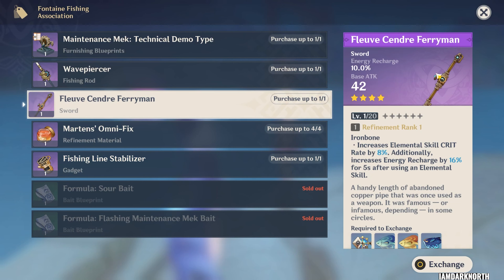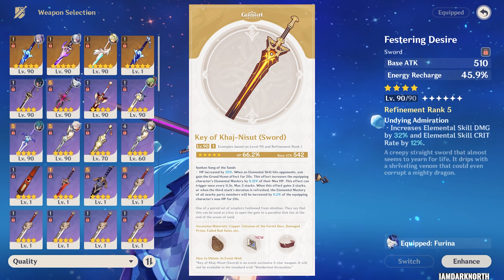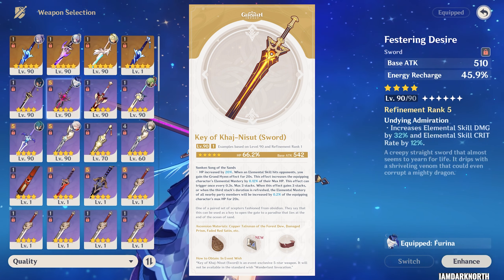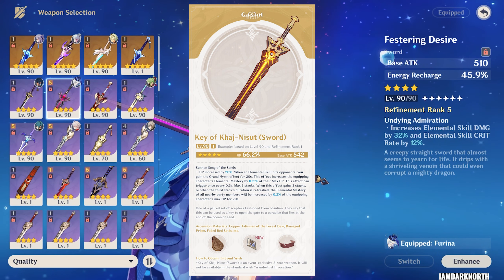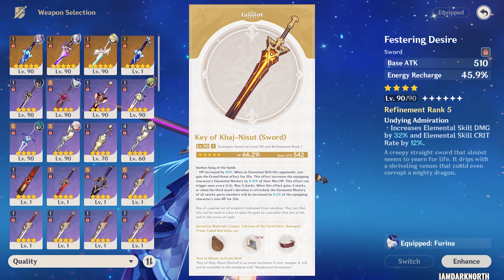If you don't have R5 Festering Desire — if you're a newer player or you just didn't play that 1.2 event — you can get a sword from Fontaine via fishing, which at max gives you 16% crit rate and 32% energy recharge for 5 seconds after using an elemental skill, and it has an ER second stat. It's slightly weaker than Festering Desire because it does not give you a skill damage bonus, but it's still a really good F2P option. You can also use Nilo's signature weapon, the Key Sword, which gives her a lot of HP. If you use her skill first and then the burst, you can let the skill stack up, which can give her and her team a lot of EM, making her pretty good in really any reaction team.